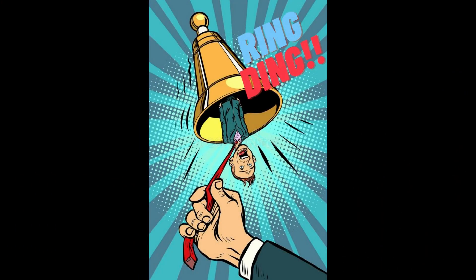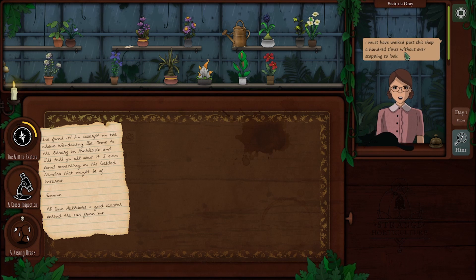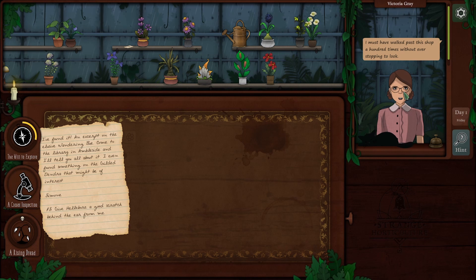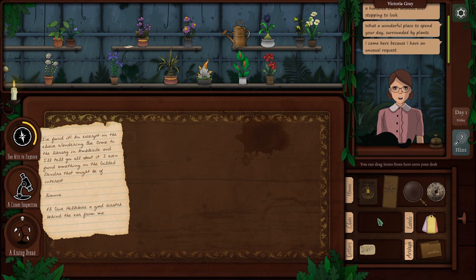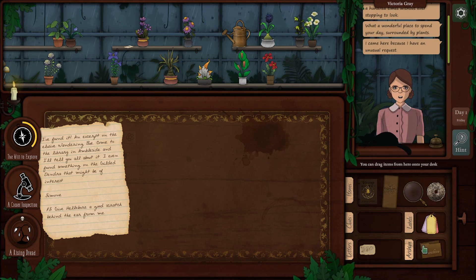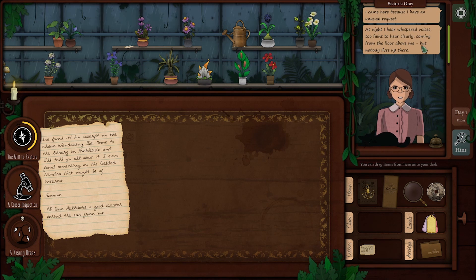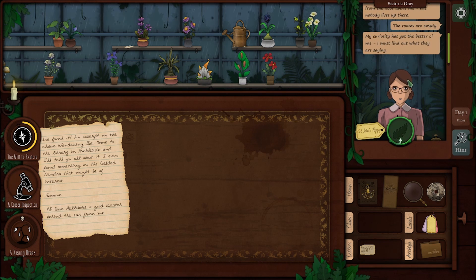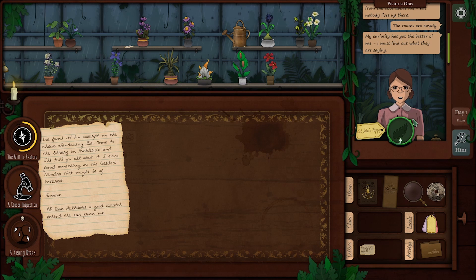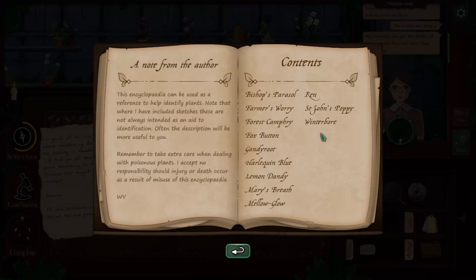Let's hit the bell. First customer. I must have walked past this shop a hundred times without ever stopping to look. What a wonderful place to spend your day surrounded by plants. I came here because I have an unusual request. At night I hear whispered voices, too faint to hear, coming out of the floor above me, but nobody lives up there. My curiosity has gotten the better of me. What are they saying? So I'm supposed to give her a plant — I can look at this, it's like the video can be used as a reference to identify a plant.